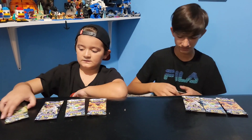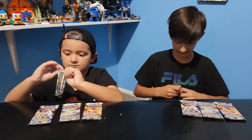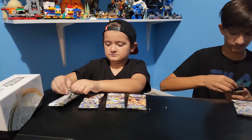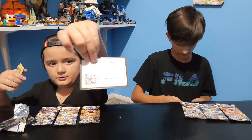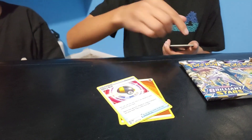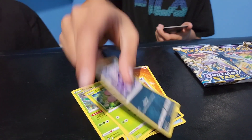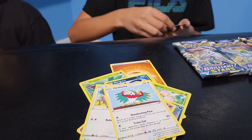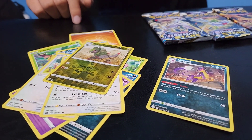Alright, four packs each — let's see what we're gonna get. I don't know this guy but I'm gonna go with this one; he looks like a sheep, like Wooloo. First pack: energy, Ultra Ball, Tropius, Morgrem, Exeggcute, Grimer, Clefairy, Bidoof, Hawlucha. Fracture verse holo and a live part — not holo. That's a good cut right there.